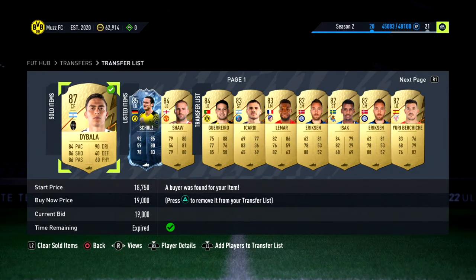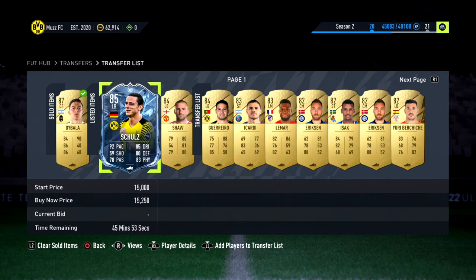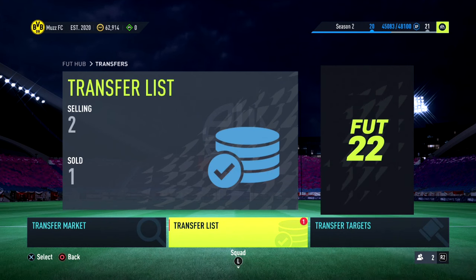So there we have it boys — all the filters. Let me know which filter has made you the most coins. We did manage to sell off the CAM Di Bala as well. When you sell the player it always defaults back to their original position, back to center forward, but the CAM Di Bala sold at 19k — love to see that. Schultz will sell slowly and same with Shorts as well. Hopefully you guys have made a lot of coins — four filters in today's video. If you're interested in more of these videos please subscribe, and if you enjoyed it, drop a like. I'll catch you guys in the next one.